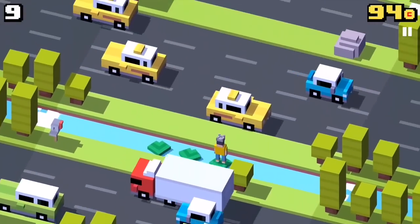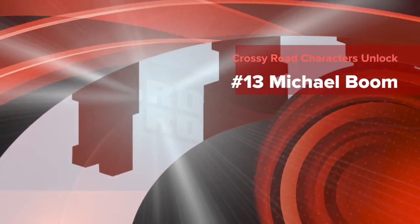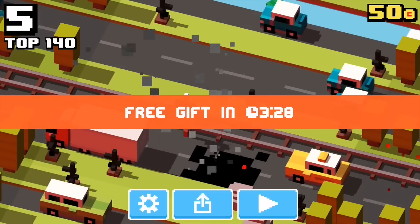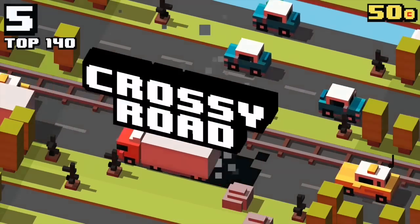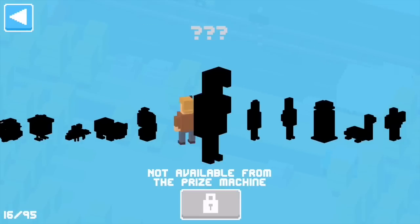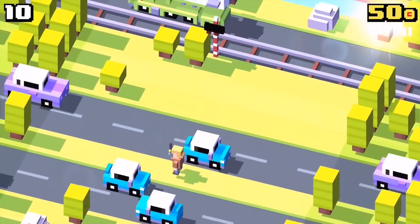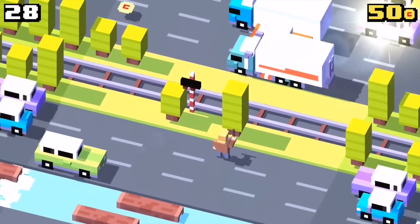Now we're going to unlock the character called Michael Boom. You can play as any character. All you have to do is find the rocket car and crash into it — there will be a big explosion. The name might be a reference to Michael Bay, an American filmmaker well known for his special effects. In the gameplay you see explosions everywhere, jets flying around — it's an action-packed world.